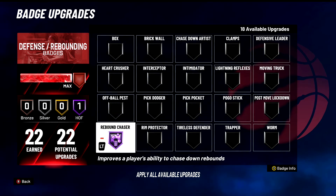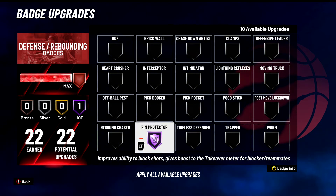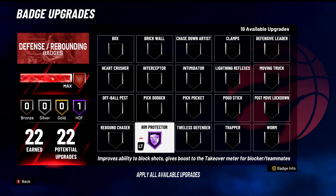Rebound Chaser — S tier badge, need this on Hall of Fame if you're a rebounder. Improves the ability to chase down rebounds, lets you jump wide, grab, snag, and jump all over the place for rebounds. Love this badge for sure. Rim Protector — also S tier. Improves the ability to block shots, gives you a ton of takeover when you block a shot, and helps your teammates get takeover for playing defense. That's very much needed and it works really well. Love this badge — it helps a lot.